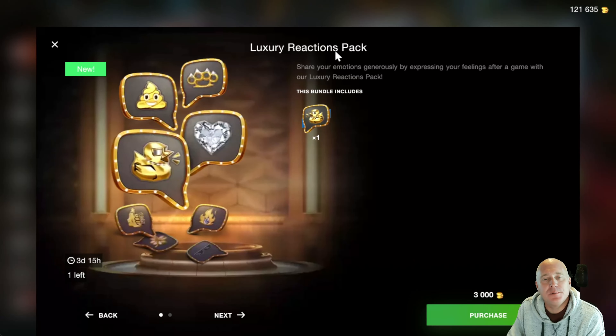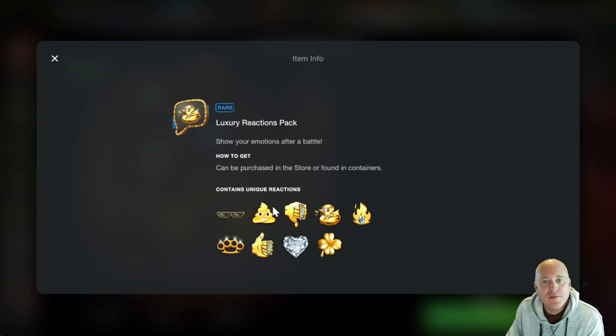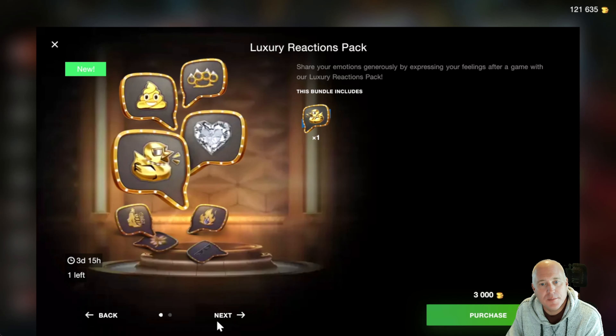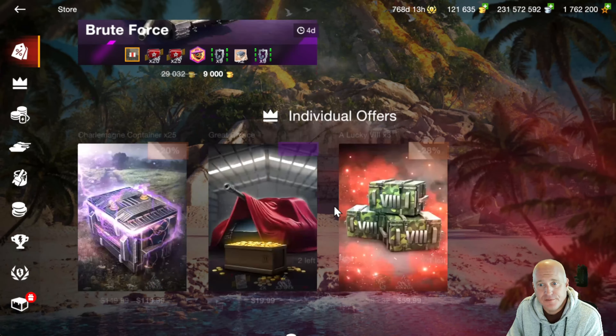I don't want to forget about the luxury reactions pack. Interesting spin — we've gone away from camos for sale for gold, and now we can buy a reaction pack. I'm kind of on the fence about this; I haven't purchased it yet. I think 3,000 gold is too much for these, assuming they're permanent once you purchase them. And thinking about the 380,000 free XP option — for me I have nothing to spend free XP on, but for you guys out there, free XP is so important when buying a new tank and upgrading all of the equipment on it.